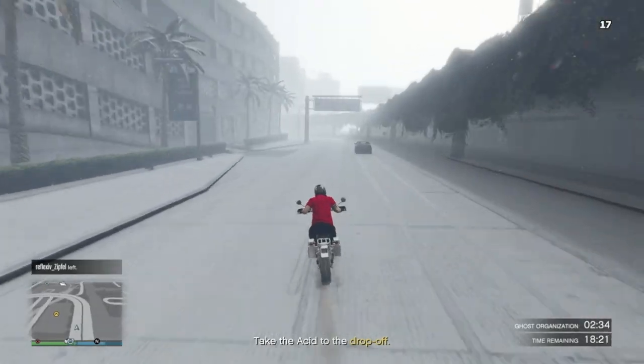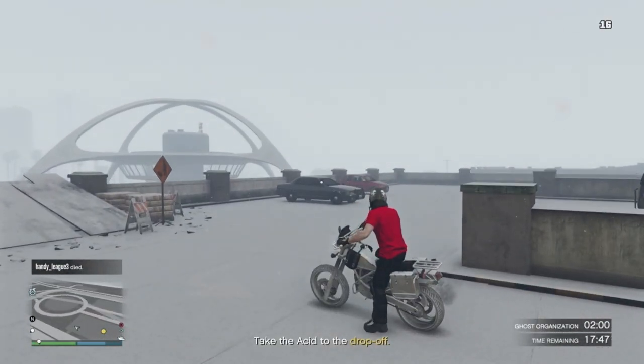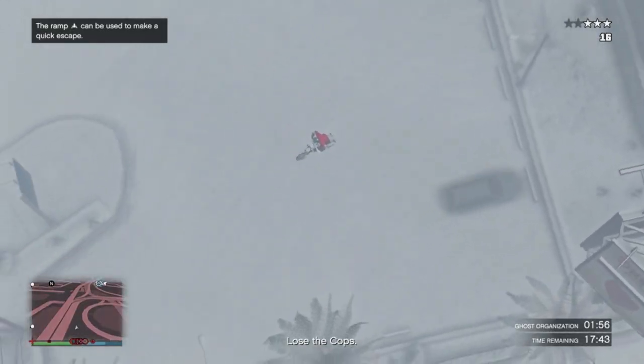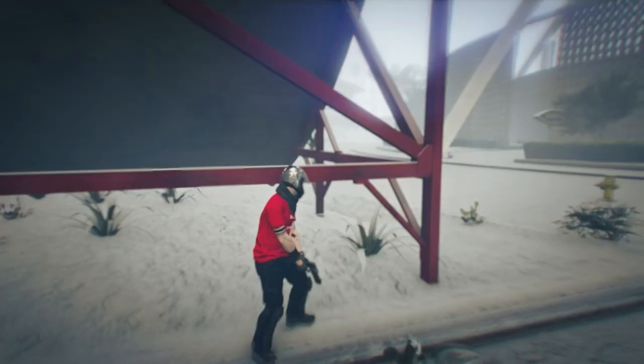The best way to complete this mission is to drive to the location, blow up or shoot at the police car, then drive off the ramp, then accept the job on your phone that you requested earlier and back out.